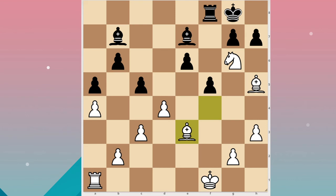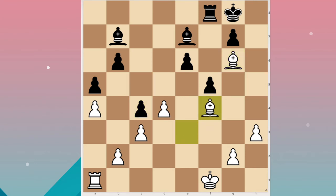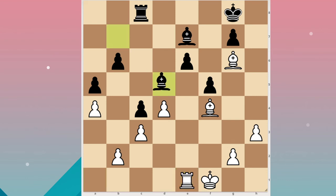He played bishop takes e3, h takes g6, takes, and then c4. I played bishop f4, he went here, rook e8, rook e1, and then bishop d5.